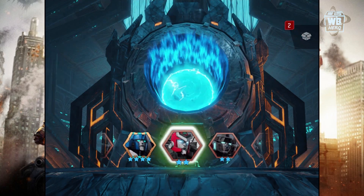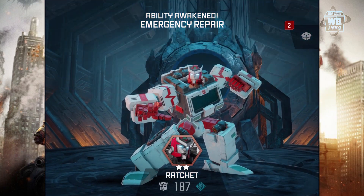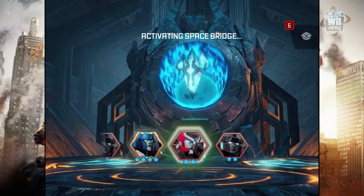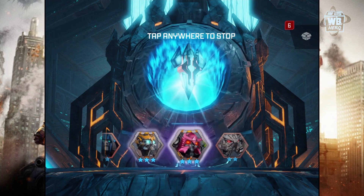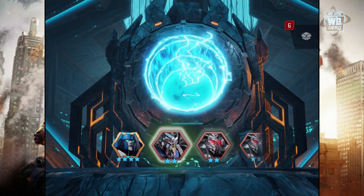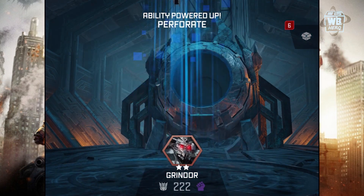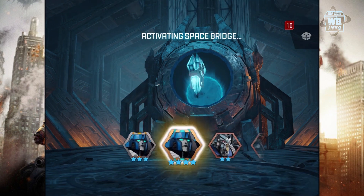Ratchet. His signature emergency ability has been awakened. We got some good stuff here. We got our first 4-star. Never ever hope, please. Alright, so that thing has been powered up. That's good stuff.